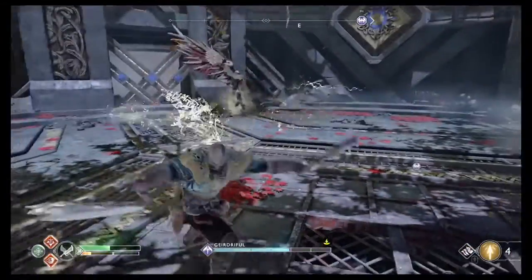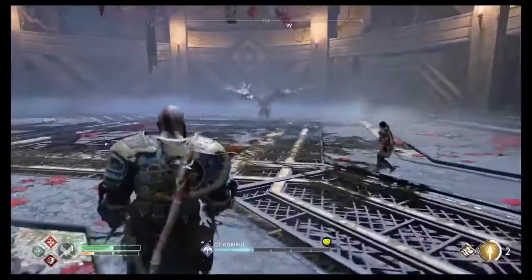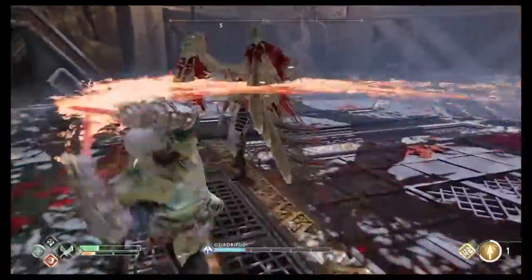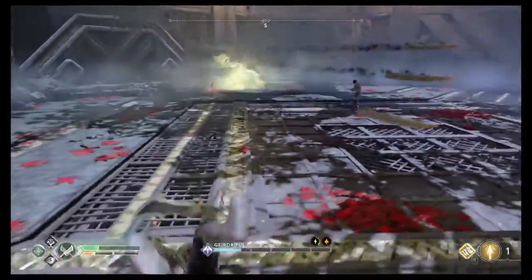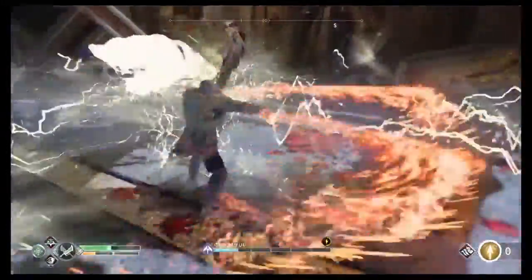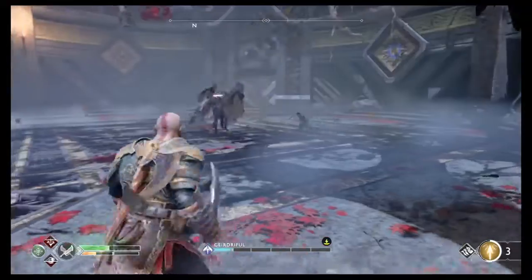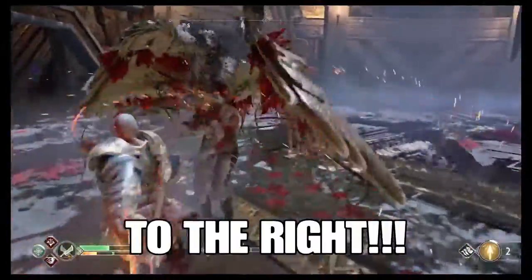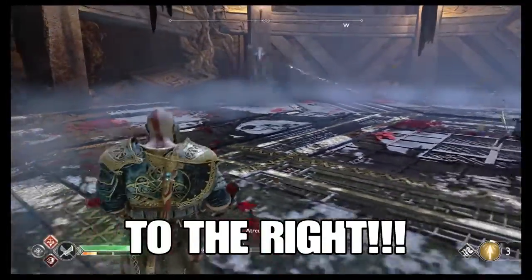When she goes up into the air and blinds you, this is very detrimental to your run. When she blinds you, shoot her with Atreus's arrow - you have to be quick, so keep your eyes on her. My recommendation, like I said in the first video, is to get high stun. She'll come up very quickly. You want high stun and high damage output from both Kratos's chaos blades and axe, and Atreus's beast animals.